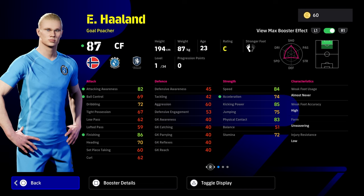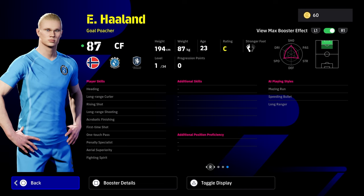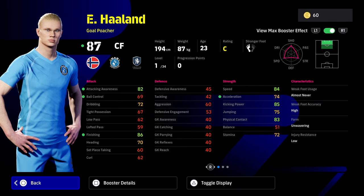Without completely neglecting the rest of the card. He does have 34 levels and a lot of skills. He doesn't have super sub on this one because it's the main showtime Haaland. But he does have long range curler, rising shot, long range shooting — which he doesn't really do in real life — as well as first time shot, one touch pass, area superiority, and heading. He also has fighting spirit and acrobatic finishing, which are going to overcompensate for the lack of heading stat. His jumping is not that great either.